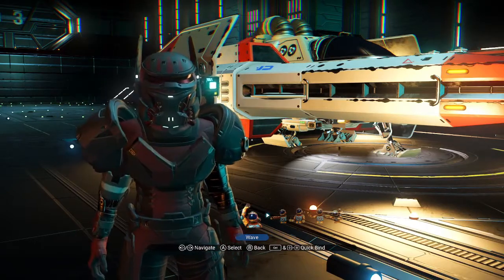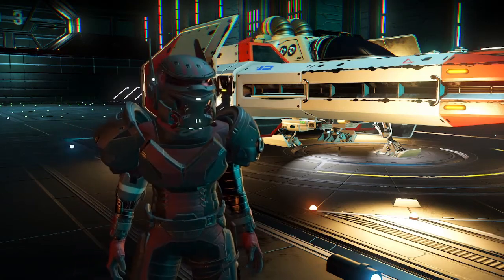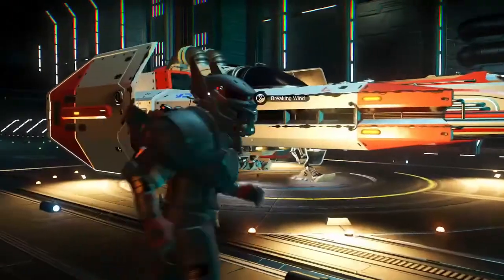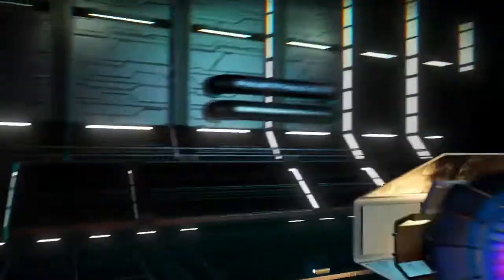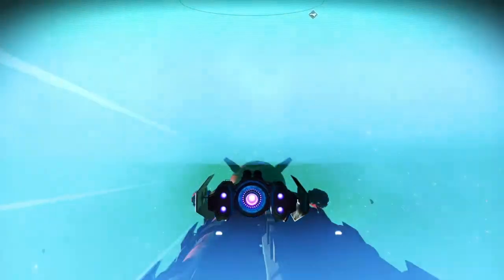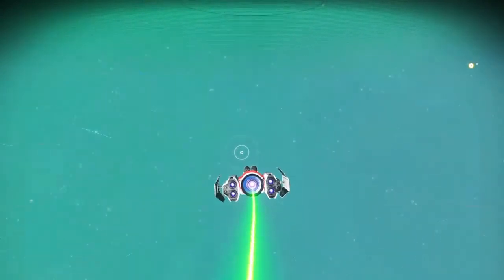Hey everybody, Rugged Elf here. I was just sitting here and I found an awesome freighter — looks real good from the inside, just like all the rest. Let's get in the ship and go out. I want to take you on a little tour of it and I'll tell you where you can find one of your own.